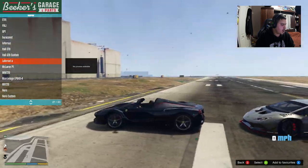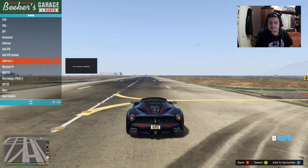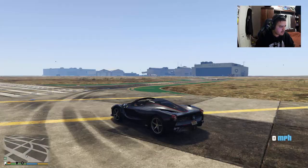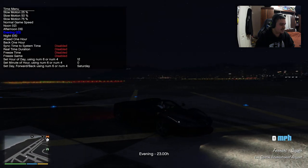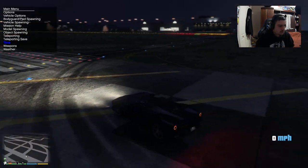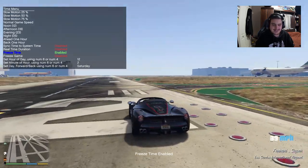Next one is going to be the Ferrari LaFerrari — I think it's called the LaFerrari Aperta. This is a newer model of the Ferrari LaFerrari which I have in game and we'll be taking a look at later. I was going to check if this car glows at night — I thought it might light up. It would have been so nice if it glowed in the dark.